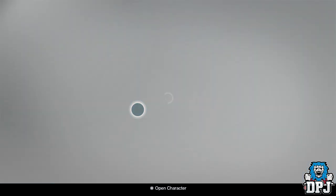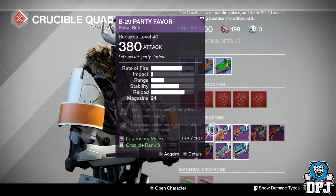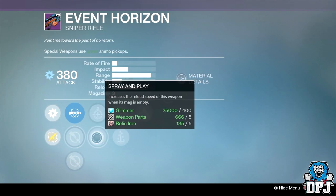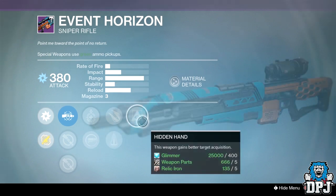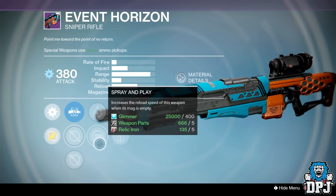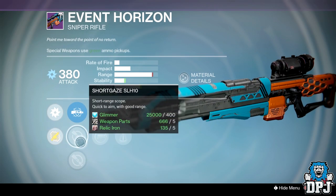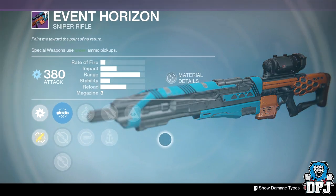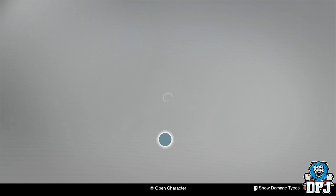There isn't any other great weapon here, but this sniper is pretty good. We have Shotgun Scope, Spray and Play, Perfect Balance, and Hidden Hand. This is actually quite a good sniper rifle, so if you need one, pick this up too. But other than that, with the Crucible Quartermaster, there isn't anything amazing.